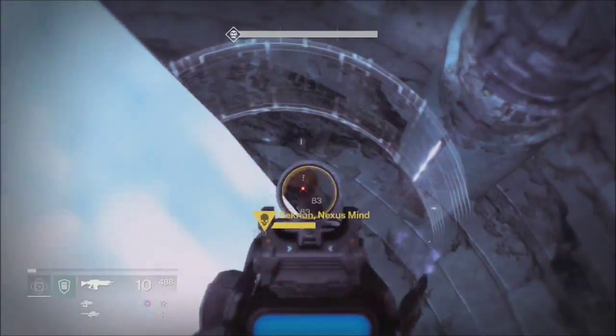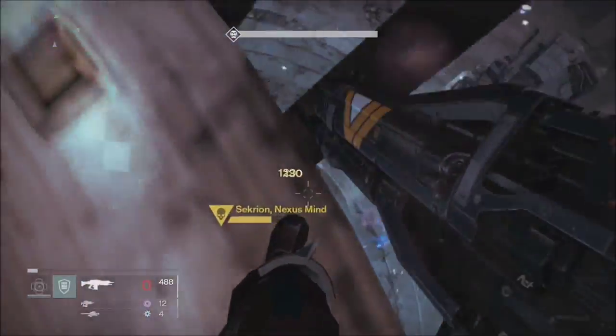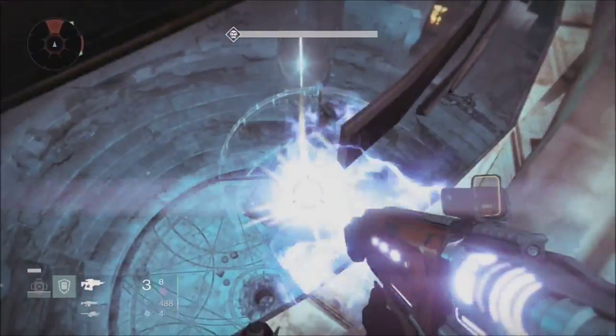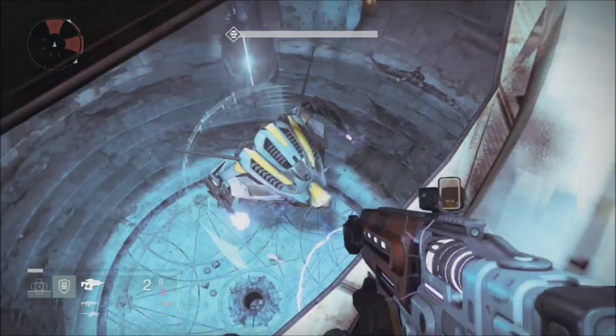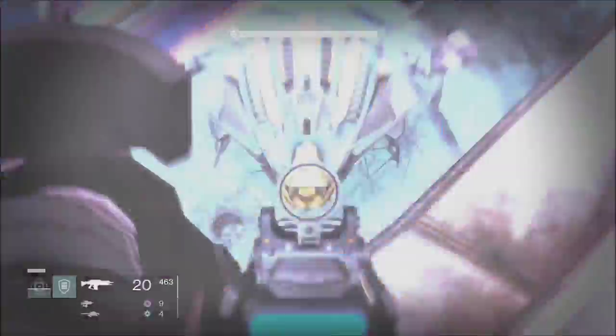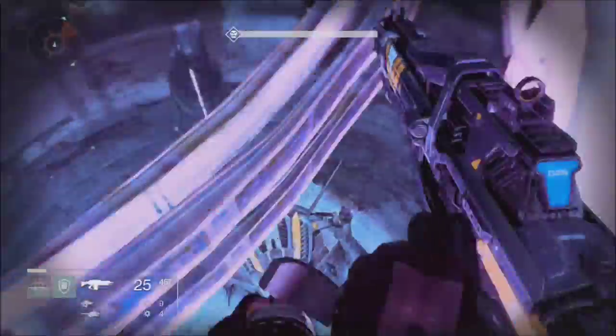Now, the good thing with these rings is that you're actually invincible on the inside. But if you want to shoot, as you can see, you're going to have to go into the outside ring. Be wary though, because you can actually slip off these rings sometimes. And as you can see here, you're invincible from inside the ring, but it's a barrier — a barrier both ways. You can't shoot and they can't shoot you.